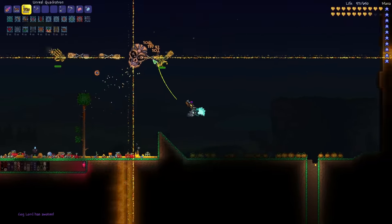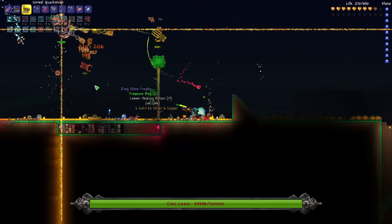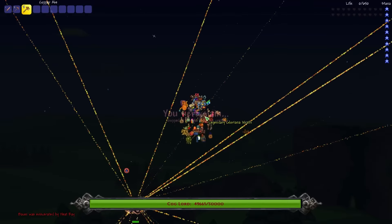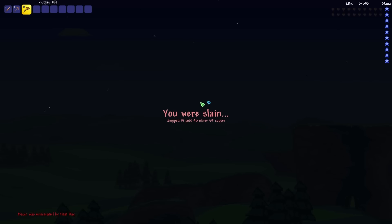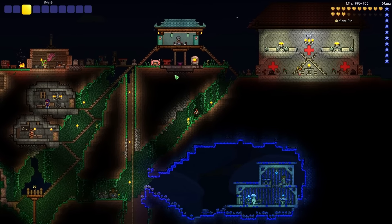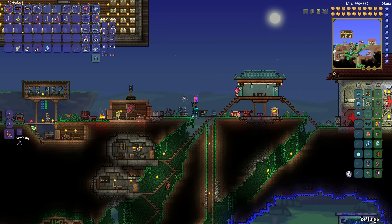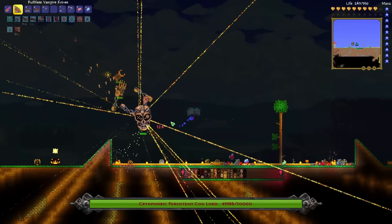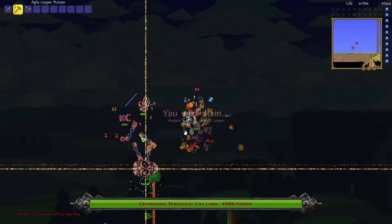Man, this fight just makes me sad. Stop flying into his heat rays. There is literally no way to do this with our current setup — we just cannot restore HP fast enough. So I guess the only way to fix that problem is to get some life-stealing stuff going. We have to convert our Scourge of the Corruptor to Vampire Knives. And thank you imkSushi mod for making my life easier once again.